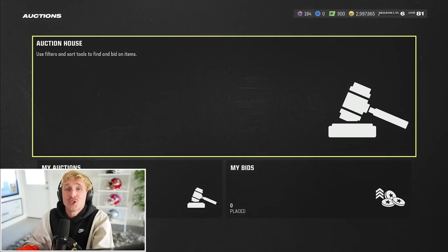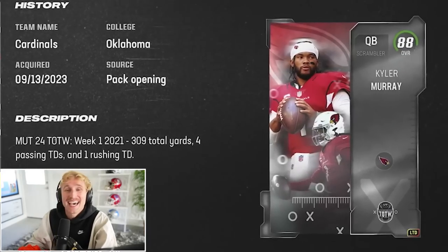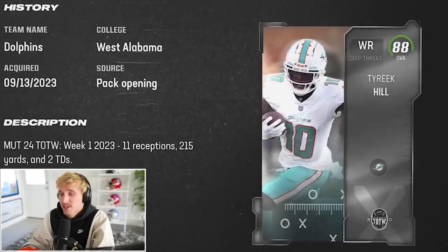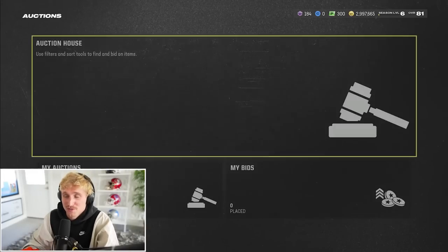But there's actually two incredible players that I'm looking for in packs right now. Number one, we don't have a quarterback, and there is a limited Kyler Murray. If we could add him to our team, that would be amazing. But the real jackpot player, the best player we could get, is Tyreek Hill — 11 receptions, 215 yards, and two touchdowns. Both of those guys are in packs right now, so that's what we're looking for.